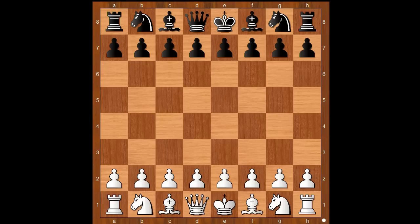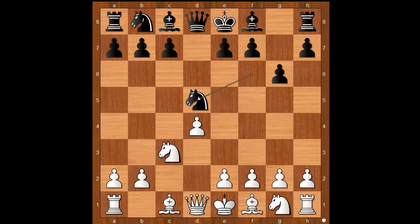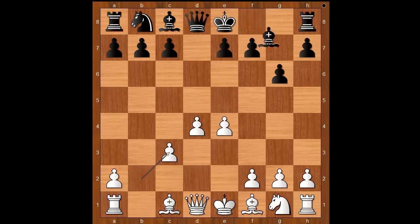Magnus Carlsen had the white pieces and he started with d4. Alexander Grischuk played knight to f6, c4, g6, knight to c3, d5 — the Grünfeld Defense. c takes on d5, the exchange variation, knight takes on d5, e4, knight takes on c3, b takes on c3, bishop to g7, the standard move, bishop to e3, c5 attacking the white center.